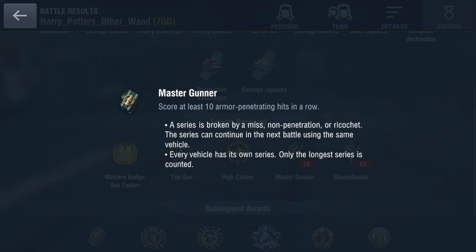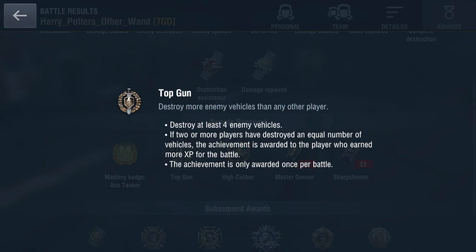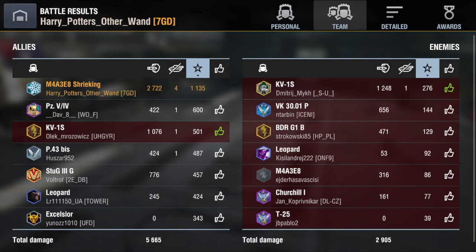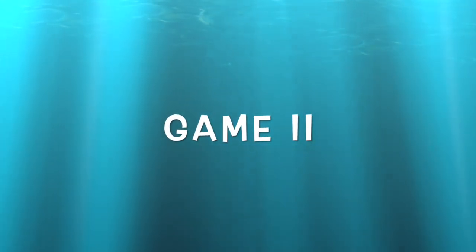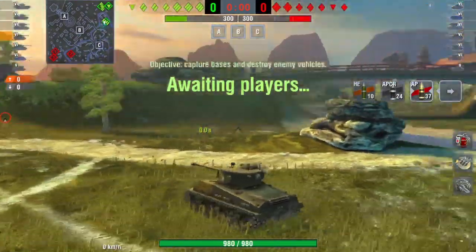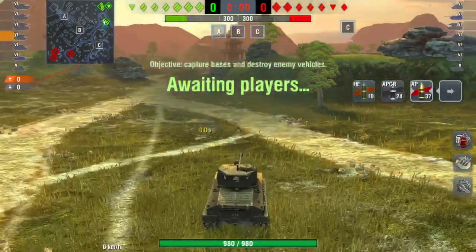The golden rule of circle of death and brawling: just keep the enemy's gun away from you. Everything else falls into place. Many contributors and YouTubers will tell you different techniques, but the golden rule is simply keep their gun away from you and you'll have a good game and be able to take them out.